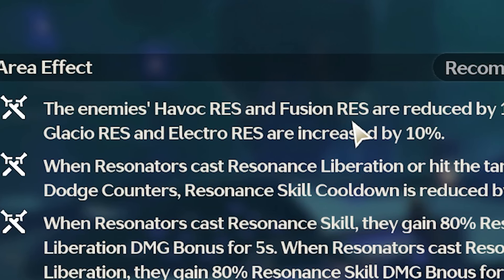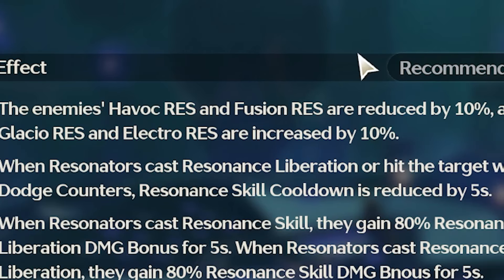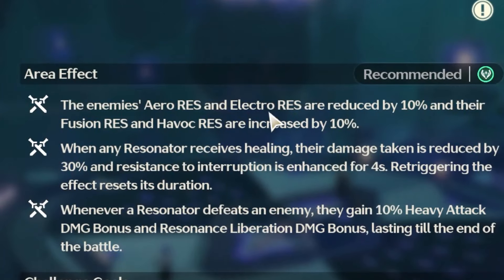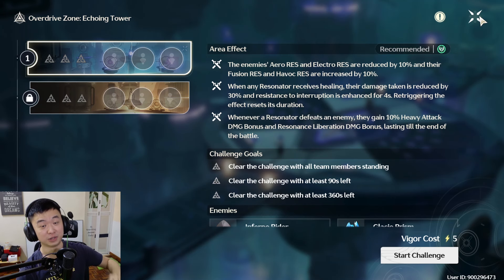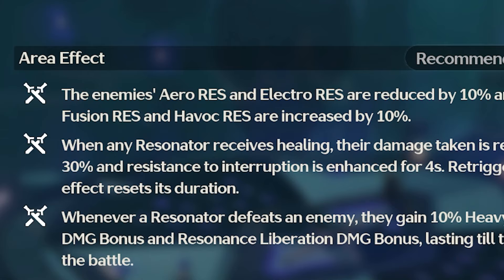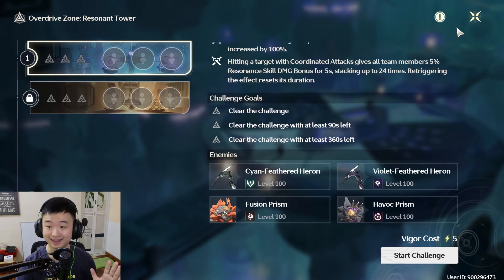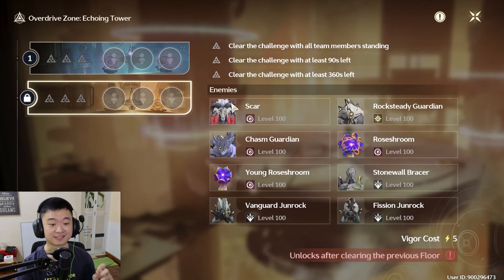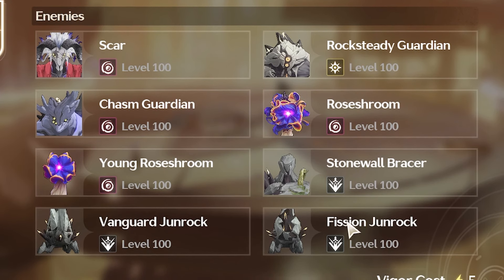And you thought that was hard? Watch this — you have a lot of effects that are really based on elements. Hazard tower has Havoc res and fusion res reduced, but glacial and electro increased. But for the tower on the right it's different: it's Aero resistance, electro res reduced, fusion and Havoc res increased. That means every free-to-play is gonna get destroyed. You thought your Encore main is really well built, or the Changli you pulled? Nope — fusion res increased by 10.